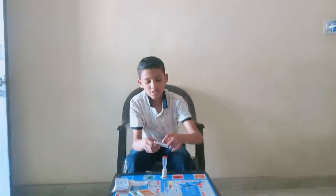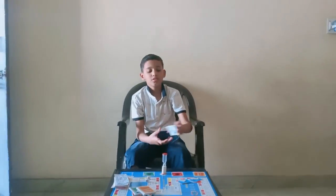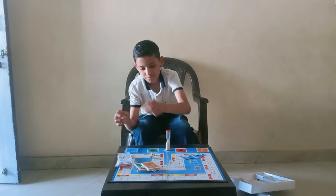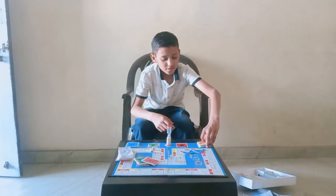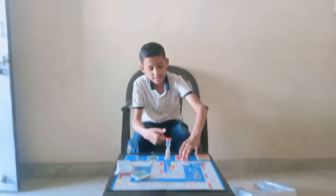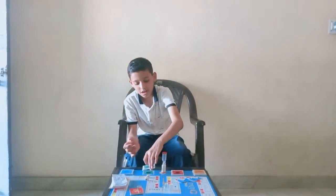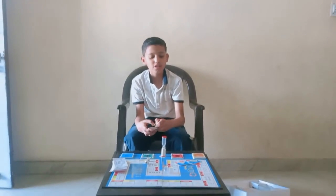This money — 100 rupees. This blue card we have to place here. Green cards, some red cards, and these green cards. And there is an interest view card.